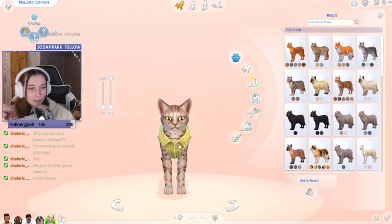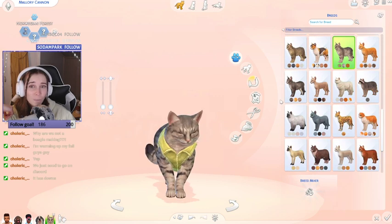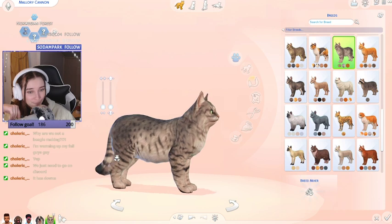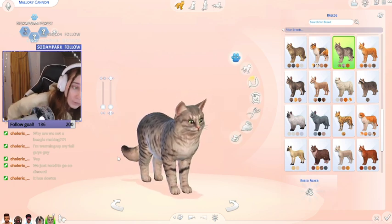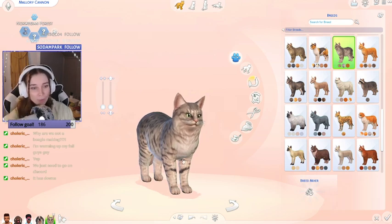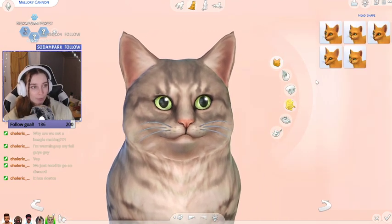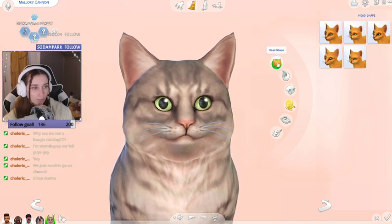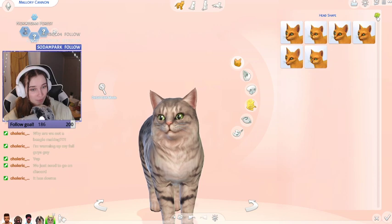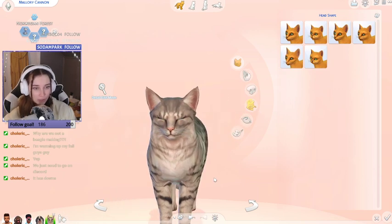Let's start with breeds — are you gonna keep that jacket on? Let's see if it goes away. One, two, three — oh, a Norwegian Forest cat! This cat's so cute. I'm sorry, I'm gonna have to take your jacket off. I want one in real life. Okay, and now we're gonna ruin it all. Head shape — we only have five options. One, two, three — oh, which one is that? Interesting.